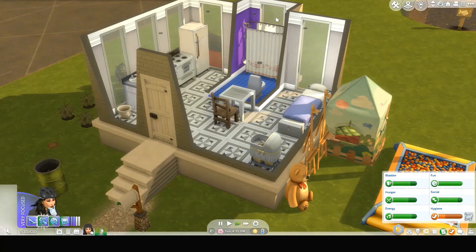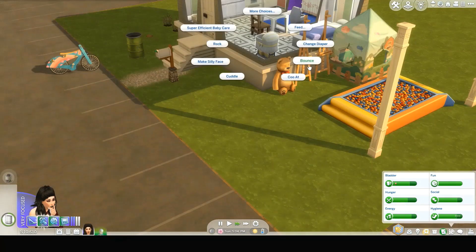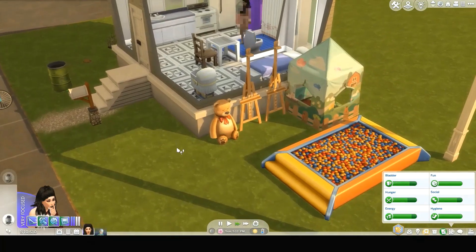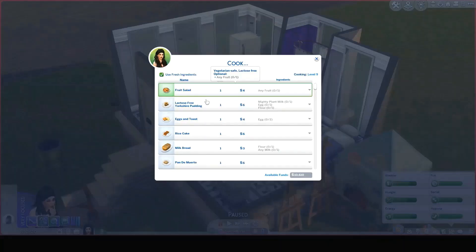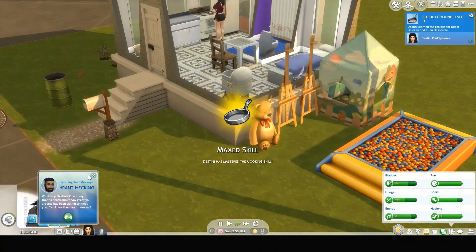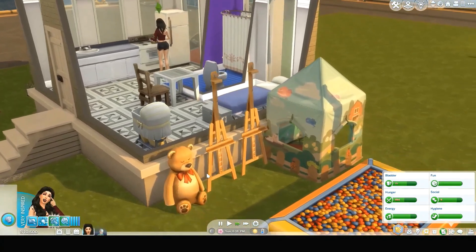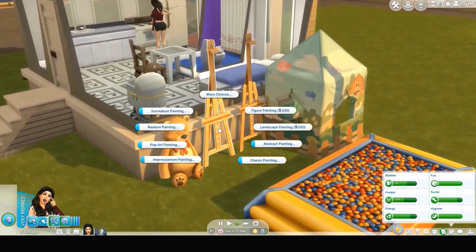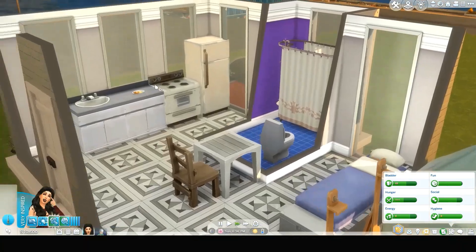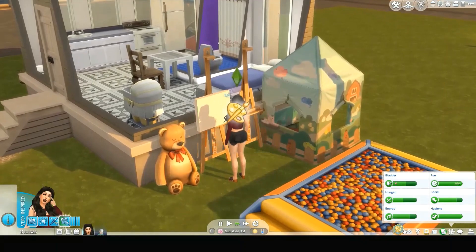Go ahead and take a shower. Can we super efficient baby care again? Yes we can — give a bounce. She's very focused. Let's cook some eggs and toast, get her inspired again. She maxed out her cooking skill — good job Destiny! And she's inspired. Get out here and paint a surrealism painting, throw that in the fridge for you.